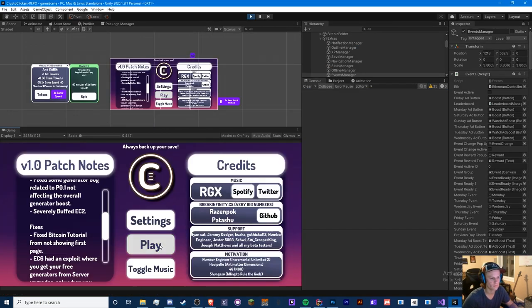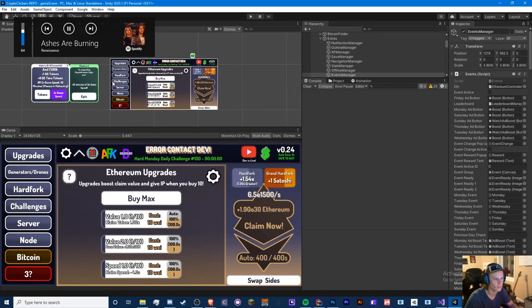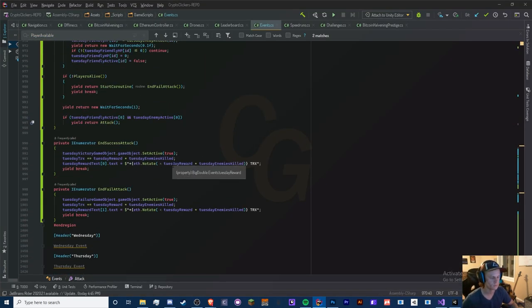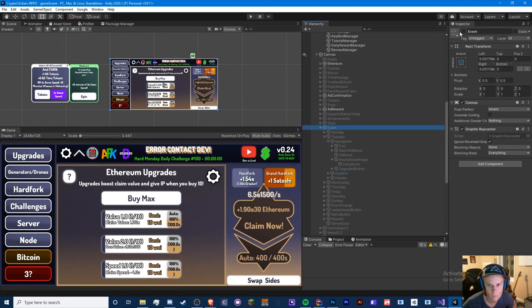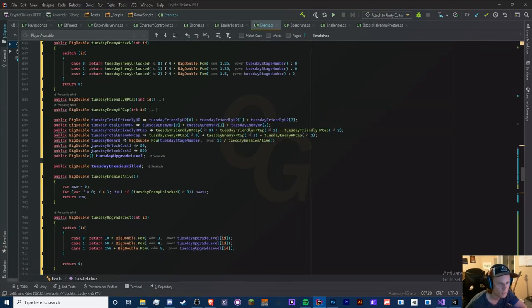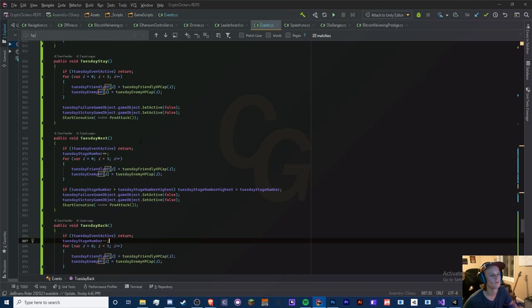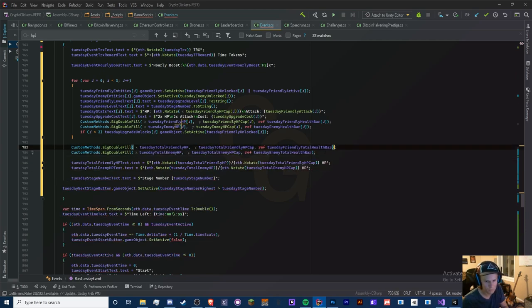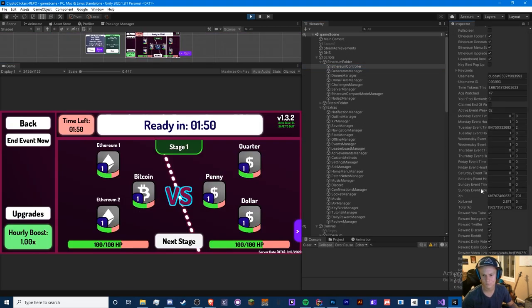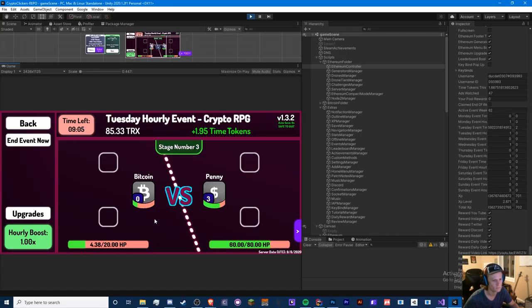A popular request was a buy max option for the Bitcoin chip effect upgrades specifically. I added that, and also an option to delegate your buying power — so if you only want to spend 50% of your Bitcoin rather than 100% by default, you can change that. This applies to both the chip effect buy max and the general buy max for all upgrades. I also added a set 100 button so instead of typing 100 every time after a refurbish, you can just hit that button.